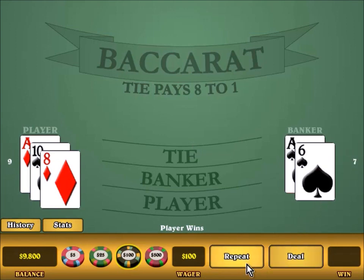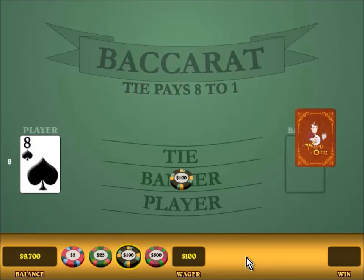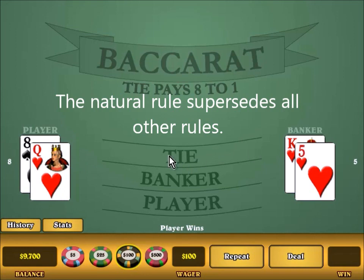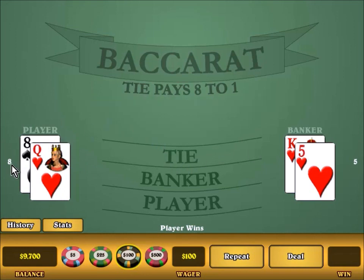Let's deal another hand. The player has 8 points, the banker has 5. If, after the first four cards are dealt, either side has an 8 or a 9, that is called a natural. If either side has a natural — or both of them — there will be no more drawing. That freezes the whole game. The player wins 8 over 5 with no drawing at all because the player got a natural. The player has now won three hands in a row.